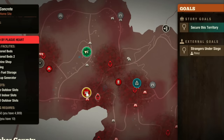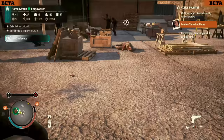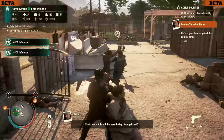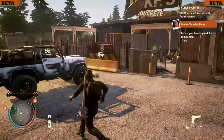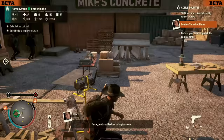Two potential downsides: you do need to recruit six people, which takes time to build to from a fresh community, and you can have some issues defending as Zeds can come from the mountain behind the base. But this base comes with five small slots and two large ones, so you're really getting a lot of bang for your buck at such a low cost of influence.